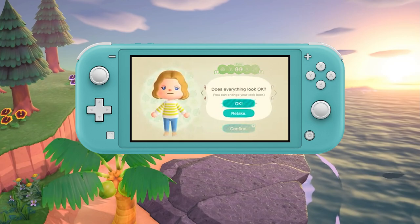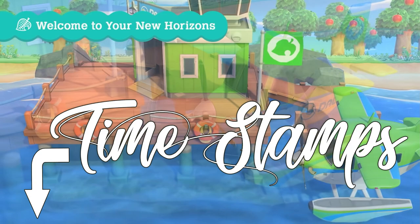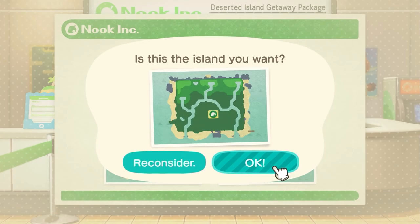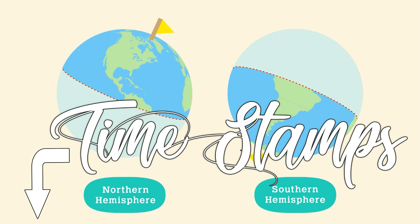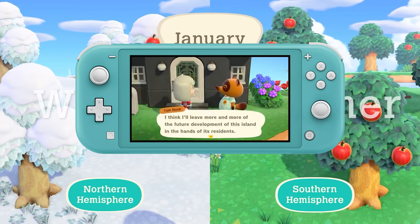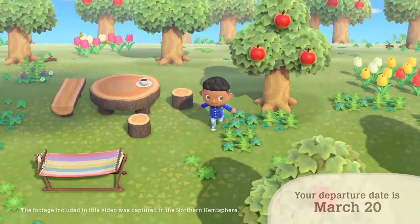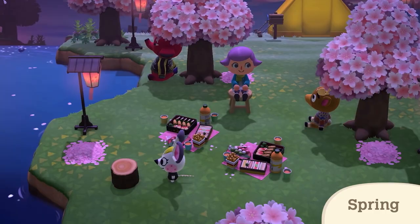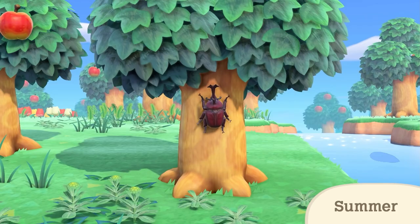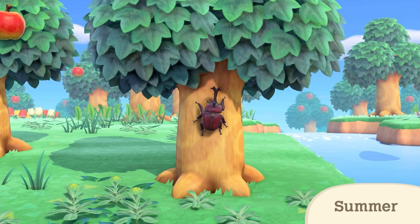Now let's talk about island choices — this is something you don't need to worry about. Despite there being only 4 options at the start, once you have progressed enough, Tom Nook will give you access to the island designer app on your Nook phone, allowing you to reshape the island and its waters. The one thing you can't do at the time of writing is expand the size of your island or reshape the beaches. The community's creativity with terraforming is inspiring and, honestly, a little bit intimidating.